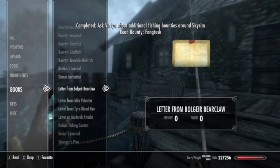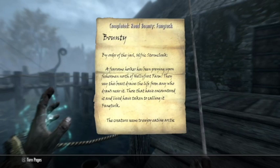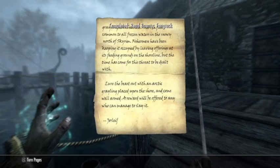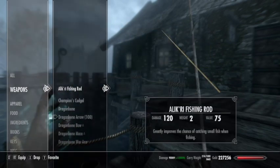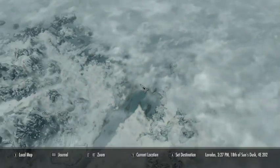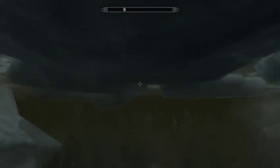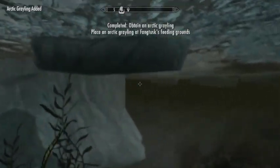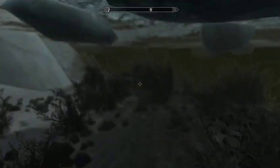Back to Varia for the next one — it's a bounty for Fang Tusk. Eastmarch is having a problem with a specific horker named Fang Tusk. This is from the steward of Windhelm, Jorleif, commissioning whoever receives this bounty to eliminate Fang Tusk. The idea is to use an arctic grayling as bait to lure him somewhere, then take him out. Here's a closer look at the Alakir Fishing Rod from completing Varia's last quest. We're just up near the White River.